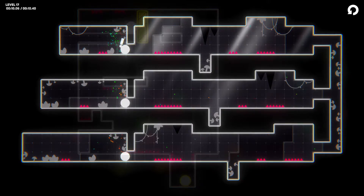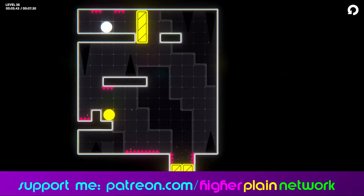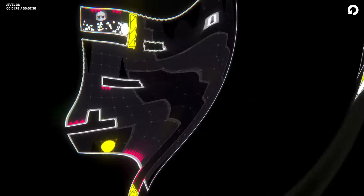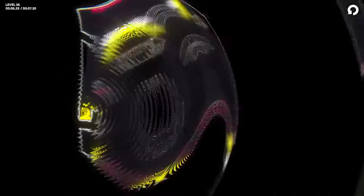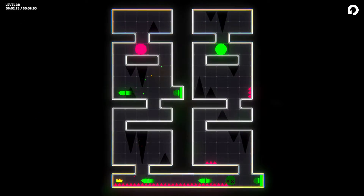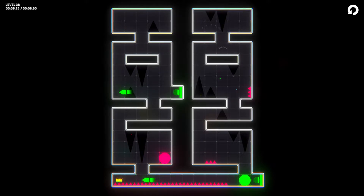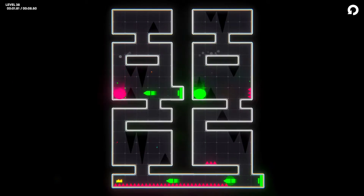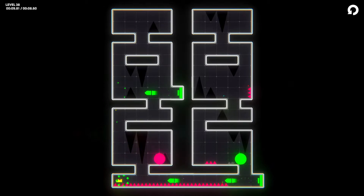Yellow balls can break through yellow walls and platforms, and a lot of levels are designed around rolling through breakable platforms to continue on your path. Then there's the green ball, which acts almost like a shield — green missiles fire across the screen in various levels, and the green ball can absorb them, whereas every other ball type gets killed. If you combine a green ball with a pink ball, it can absorb missiles but also pass through spikes. So you're always thinking ahead about how to merge balls in the right order so you can get them all rolled into one.